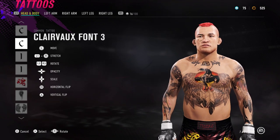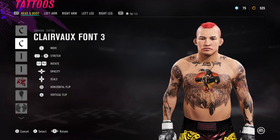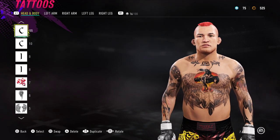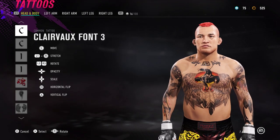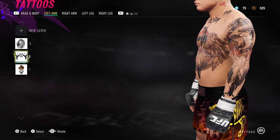Under his eyelids, I've chucked these Clairvaux font number 3s, which are just C shapes, and you rotate them with L2. Bring it under his eyelid and then press left on the D-pad. Make a clone of it by pressing L3, then chuck it under his other eye. And those are those bits.